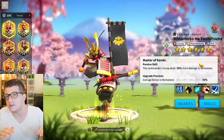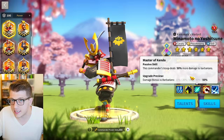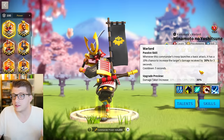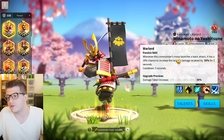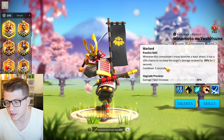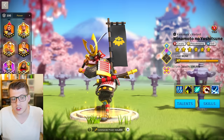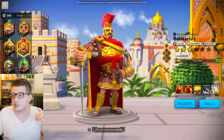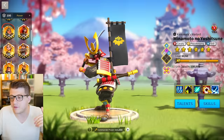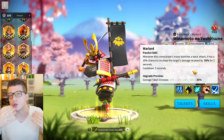His third skill is exclusive to PvE content, giving 50% more damage to barbarians — useless in PvP, so you can skip it if desired. The fourth skill is a unique debuff: whenever this commander's troop launches a basic attack, there's a 10% chance to increase the target's damage received by 30% for three seconds with a five-second cooldown. This is a very powerful single-target debuff. With Belisarius Prime's introduction, there's now a more reliable way to swarm down a structure, but Minamoto's debuff was previously a strong choice for that.